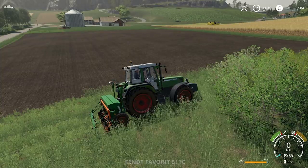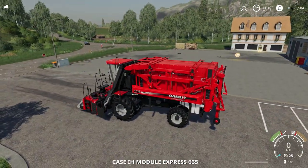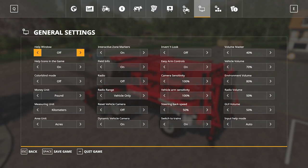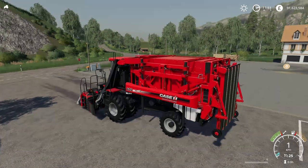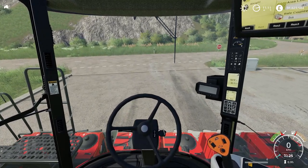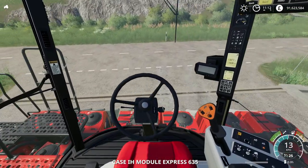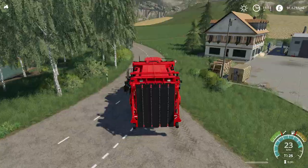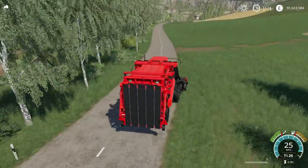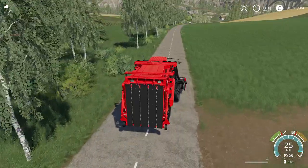We can tab to the Case IH Module Express. I should change the setting to keep engines running so it doesn't turn off when I get out. This is the first time I've done any cotton harvesting. We press X to unfold it and then B to start. You can see we need to pull over because there's oncoming traffic — this is quite a wide machine.